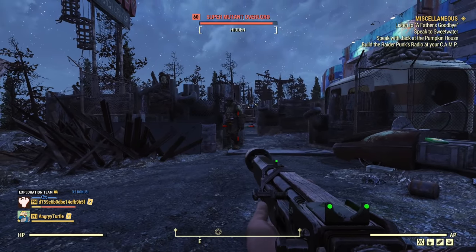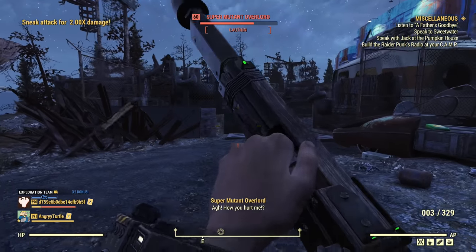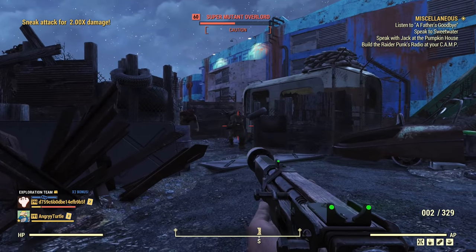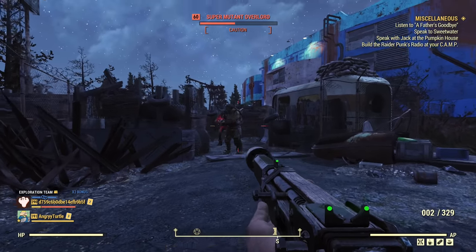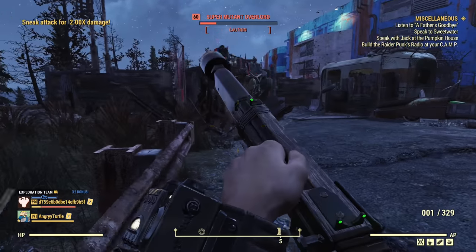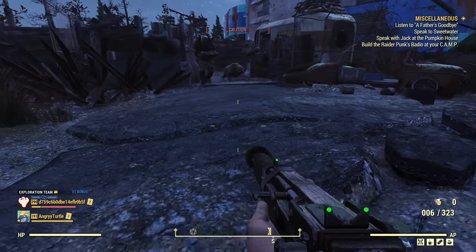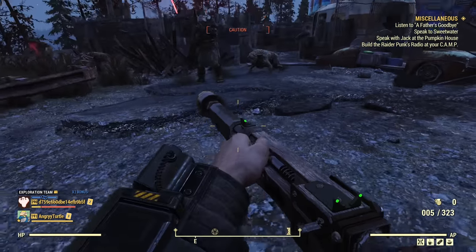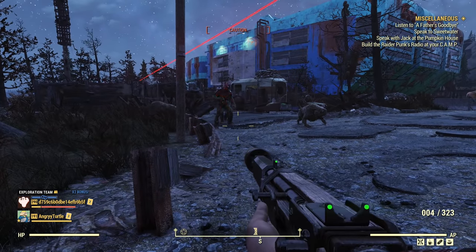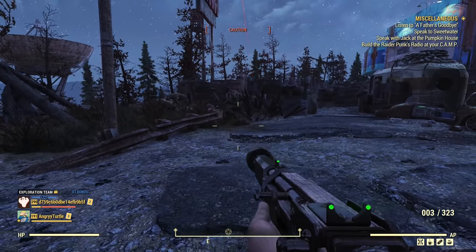Shooting the super mutant in the leg with the two-shot explosive: you can see multiple damage numbers — 57, 21, and others. It's not easy to spot all those explosions as they occur in the same spot. There are indeed two explosions coming from this gun. Shooting the ground confirms it — two separate numbers, usually on top of each other, which is why they're hard to spot. Hip firing makes it less reliable, but shooting the ground is the most consistent way to see both explosions.